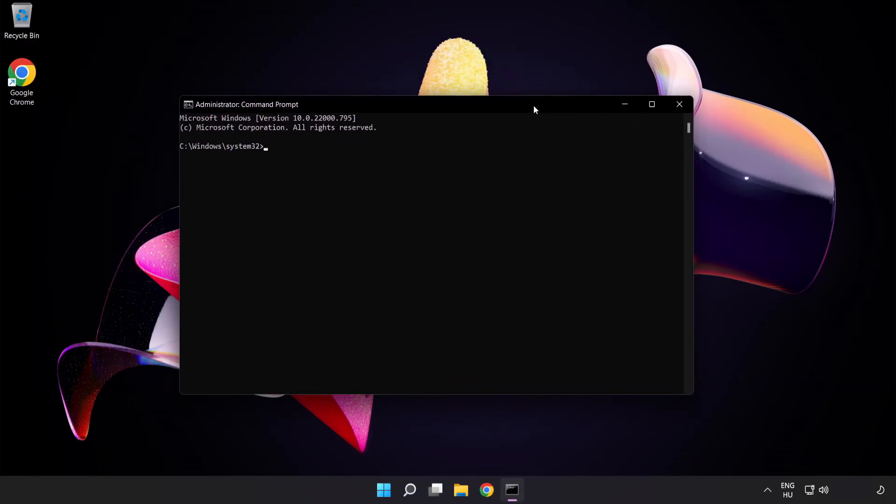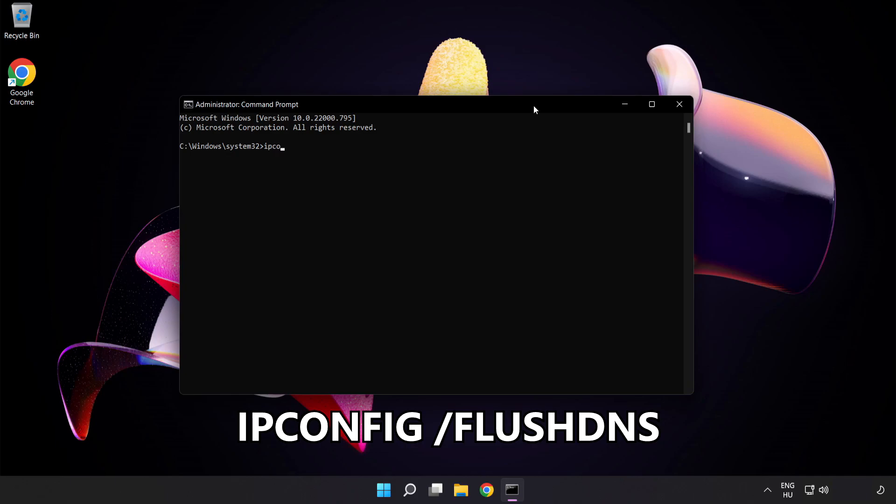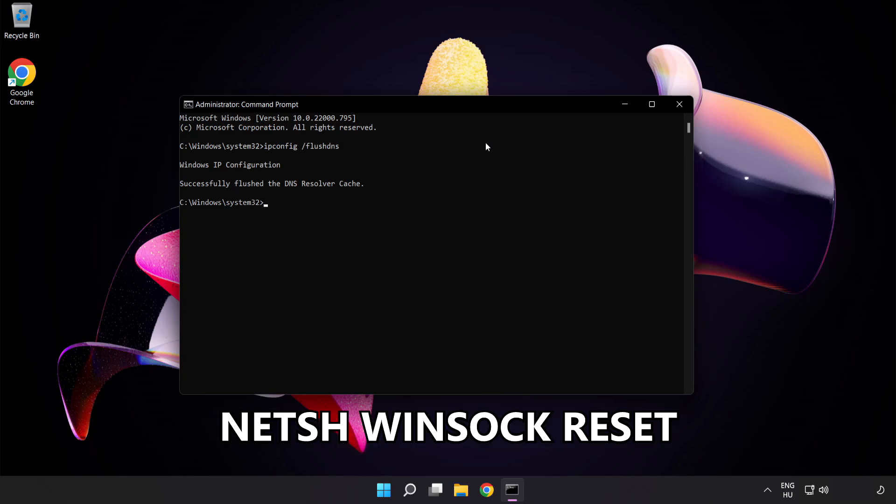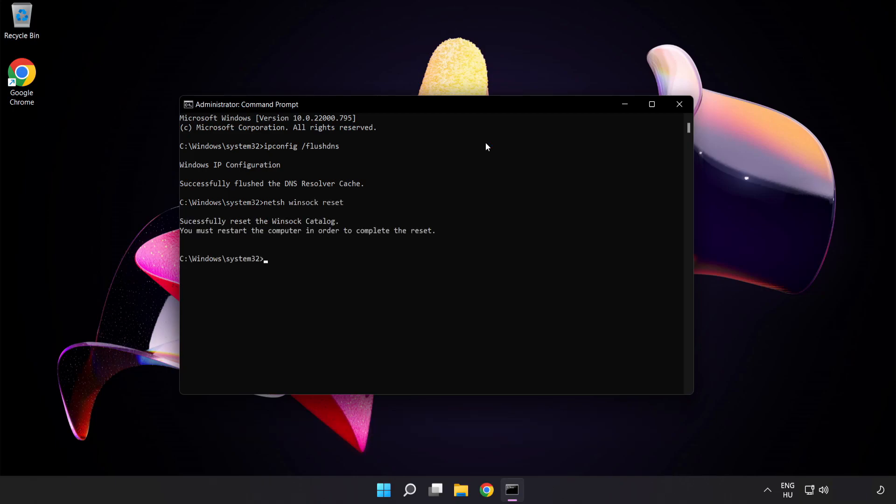Type the following commands one by one. ipconfig /flushdns. NetSH Winsock Reset. Then type exit.